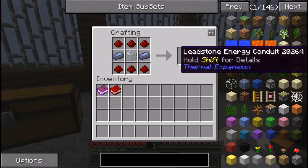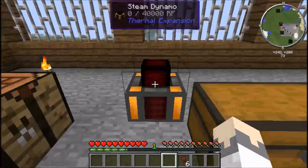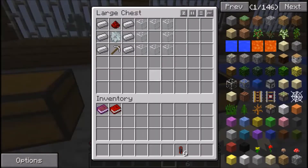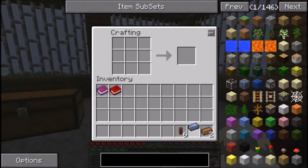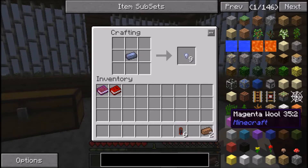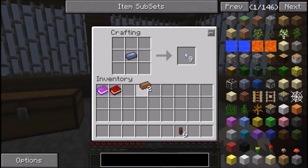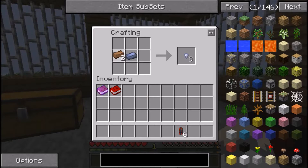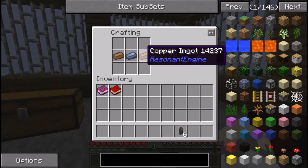This is the easiest conduit to make and also the crappiest, but I'm showing you this because you don't need any crazy machines yet. Next, you're going to need Opaque Fluid Ducts. You can make normal fluid ducts but you need hardened glass and special machines - I'll show that at a later date. For those who've updated their Vaults worlds, you'll notice you've got no power, so you need this straight away.